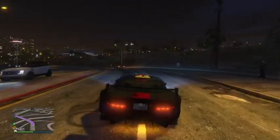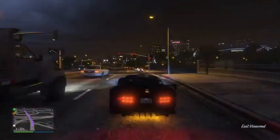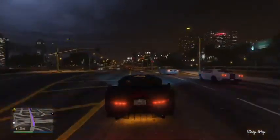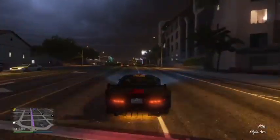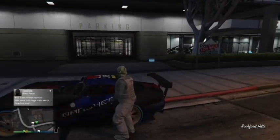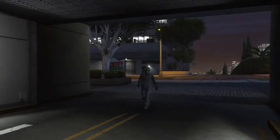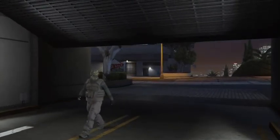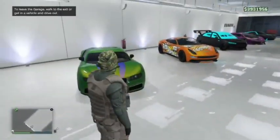Hey ladies and gentlemen, welcome back to another video. Today is a really special day because I'm gonna be showing you my garage — it's gonna be like a GTA 5 garage tour. I thought about showing you all of my cars, so let's go. We're finally here. This is the Eclipse Tower — I bought it for one million one hundred thousand dollars and it's got a garage where you can park 10 cars.